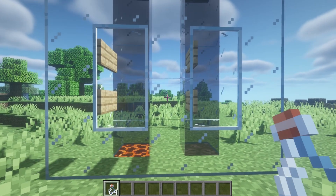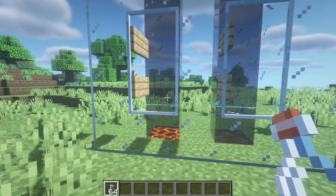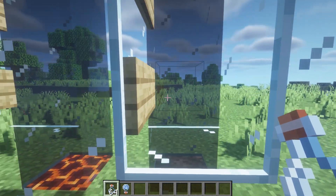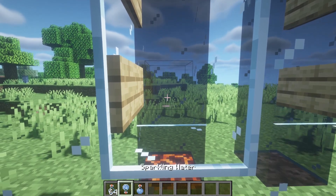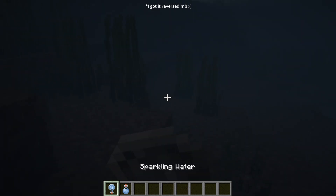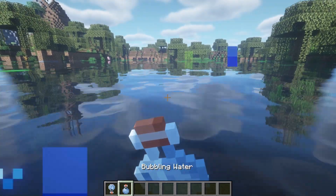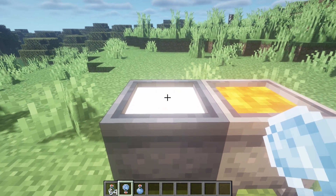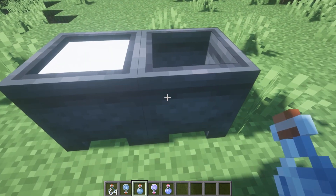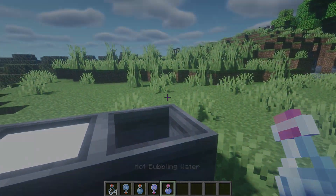Alright, so the last Forge mod that we have is Softdrink. This mod allows you to store bubbled water and sparkling water into bottles. Getting air bubbles from soul sand and water will give you bubbled water, and doing so from magma blocking water will give you sparkling water. Bubbled water allows you to float much faster, while sparkling water allows you to sink much faster. These drinks can be chilled using powdered snow and a cauldron, and heated up using lava and cauldrons for longer duration effects. Overall, I would say this is a good addition that just makes sense to be in the game.